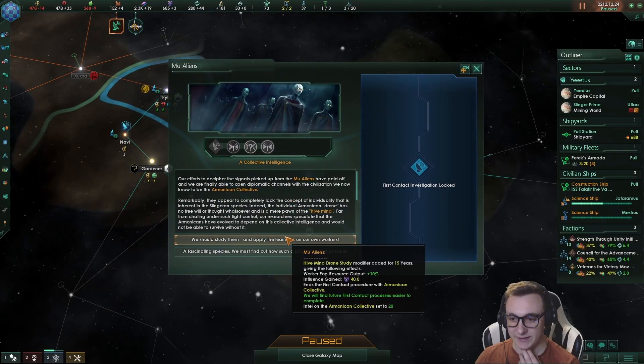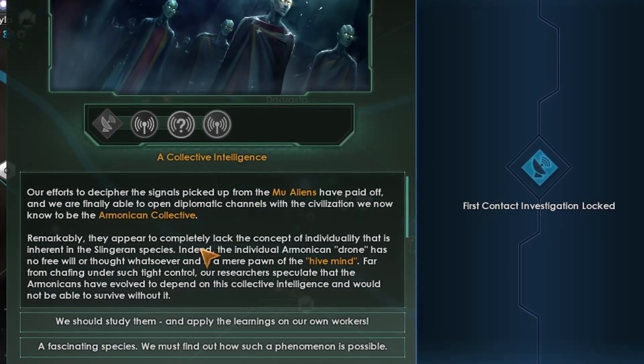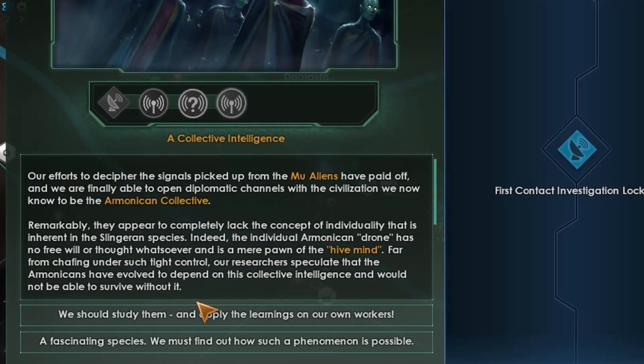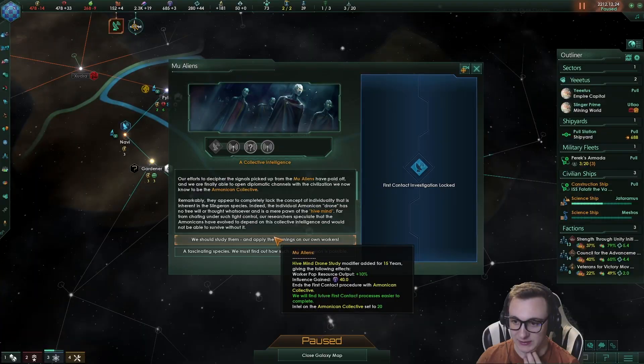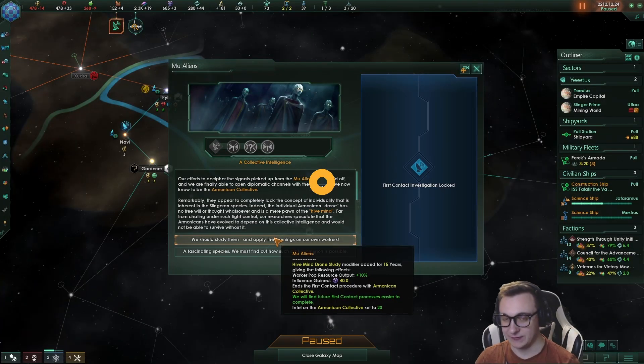This is a new first contact I've never seen — a collective intelligence. Is this one of the new origins? We can study them and we get more worker pop output, or we can just get society research. I like the worker pop output for 15 years.